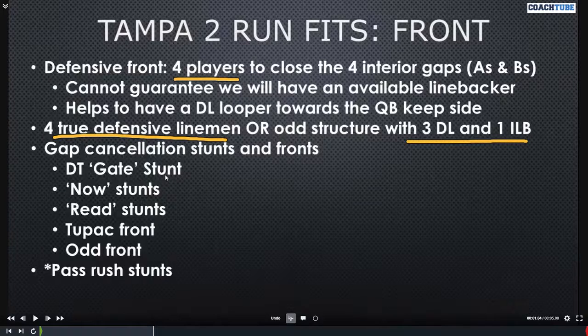We'll have a gate stunt between the two interior guys that we'll talk about, some now stunts that happen right away, read stunts in which you're reading the offensive line — what we call the Tupac front and the Truad front. With these stunts, whether they're for run or pass purposes, it helps to cut up the front one way or another. You can still get value out of pass-rush stunts to close windows for the quarterback, get the quarterback off his spot, take away draw — you can be light on draw if your inside gaps aren't covered — and close off running lanes.